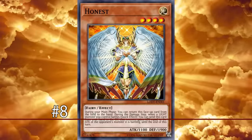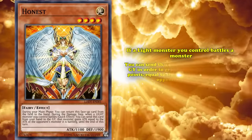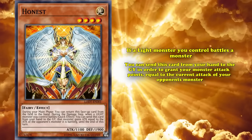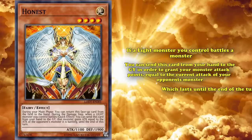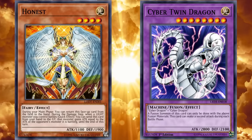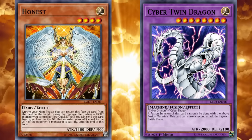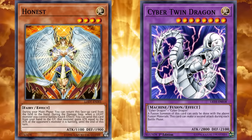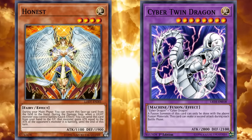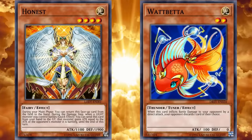At number 8, we have Honest. This is a level 4 monster which has the effect where, if a light monster you control battles a monster, you can send this card from your hand to the graveyard in order to grant your monster attack points equal to the current attack points of your opponent's monster, which lasts until the end of the turn. So if you use this on something like Cyber Twin Dragon, who has two attacks, it would gain the boosted attack from Honest for both of them, and could potentially win you the game. And since Honest just gave whatever monster you had the current attack points of whatever it was attacking, it basically allowed you to attack over anything your opponent had, just as long as you had a light monster with more than zero attack.